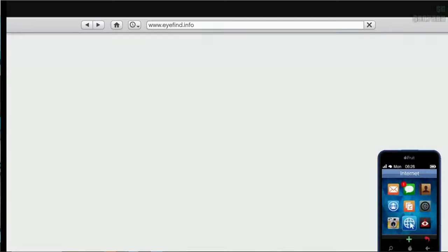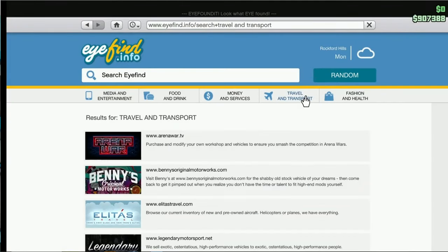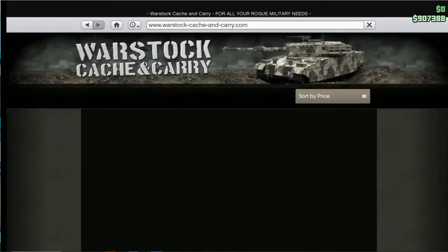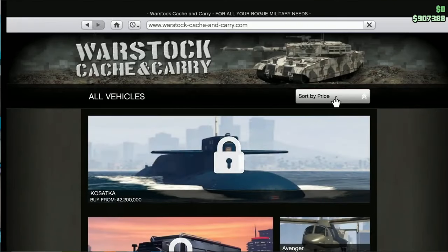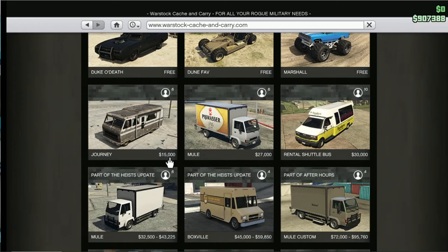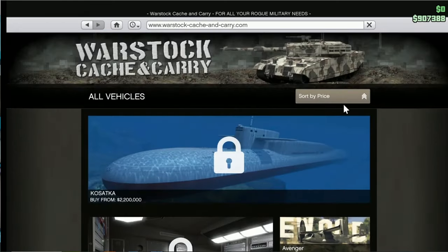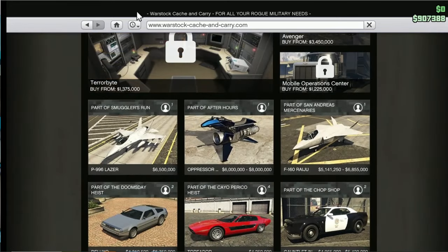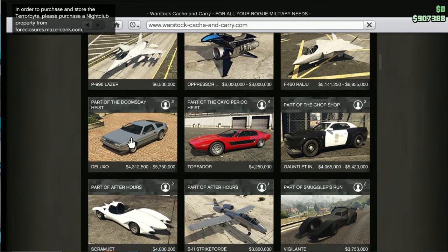Now moving on with the money glitch — from here you want to open up your phone, open up the internet, and go to travel and transport. Choose any website where you can purchase a car or motorcycle; I would recommend using Warstock Cash and Carry. Go to sort by price, and make sure you do the glitch the first couple of times with the cheapest car possible. That way if you mess up the glitch you don't lose a ton of money. Then once you get used to doing the glitch, you can move on and do it with some of the more expensive vehicles, like the Deluxo for example.